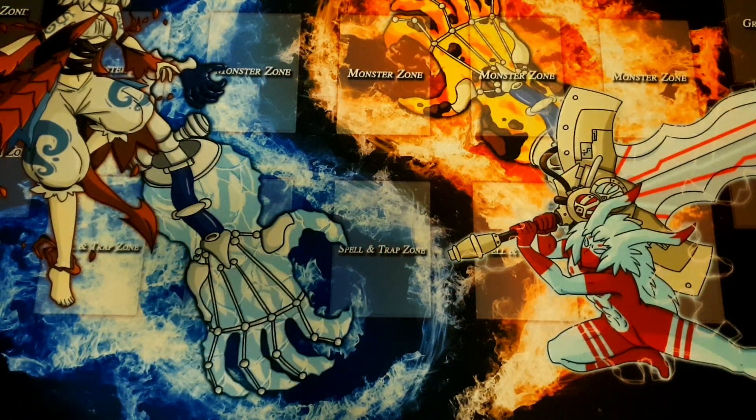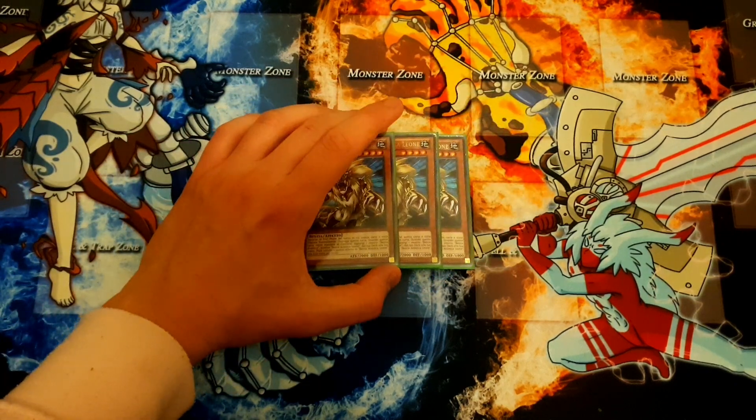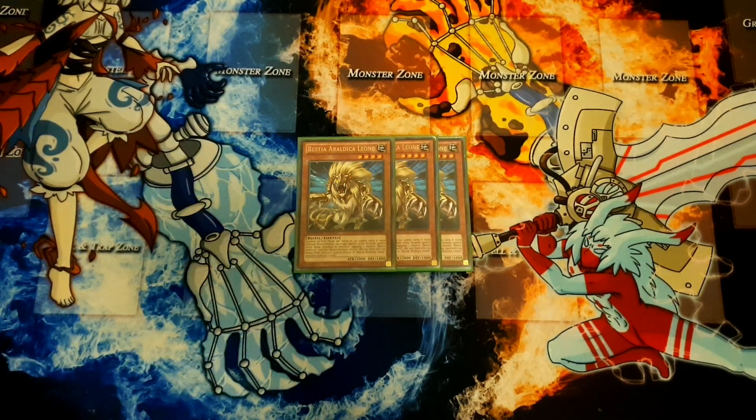Starting off with three copies of Heraldic Beast Leo. This card is obviously great under Skill Drain because it's a 2K beater. The downside is that during the turn it's normal summoned it destroys itself, but under Skill Drain it doesn't — though that might be a maintenance cost, I assume it's not. Regardless, it searches and is a 2K beater. Even if it kills itself, it doesn't matter too much. In this variant it matters a bit more than in the more mid-rangey variant because you don't XYZ as often, but you're going to run 3 copies of your searcher either way.